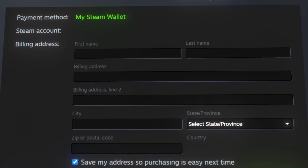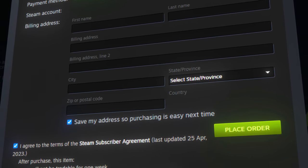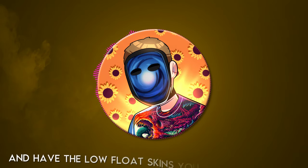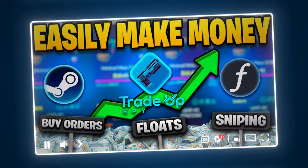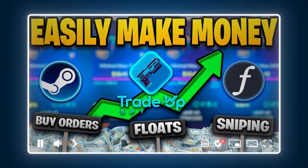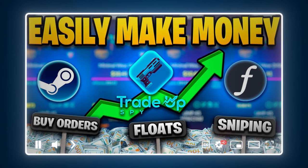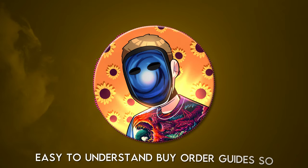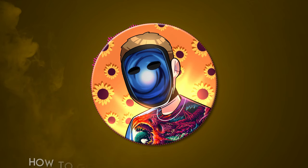Luckily, buy orders are a simple solution. You can set them and forget them and go along with your day as you would otherwise, then come back a few days later and have the low float skins you were looking for. I've made a few complete guide videos in the past where I talk about the basics of buy orders, but I've never made a dedicated buy order video. So the goal for today is to make an extremely easy to understand buy order guide so you no longer have to wonder how to get the low float skins you desire. Let's jump in.